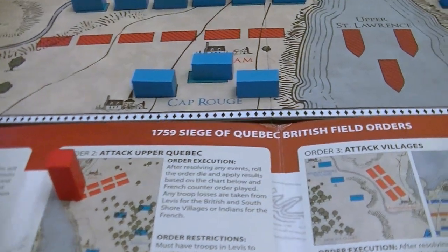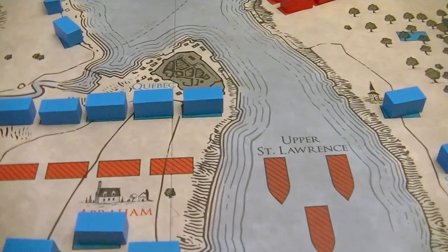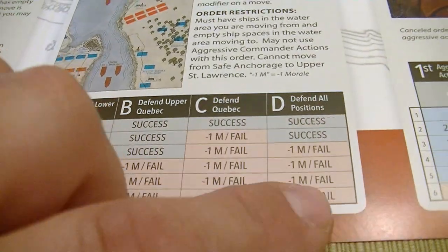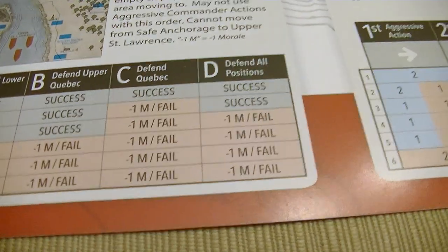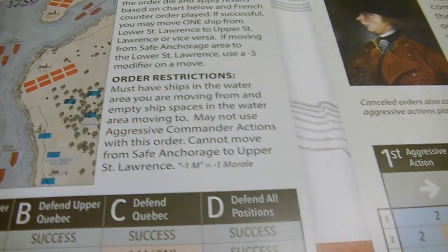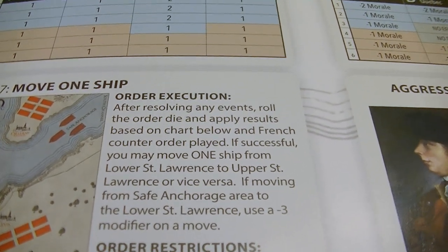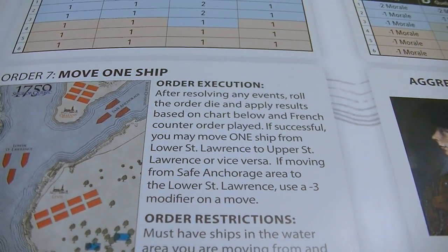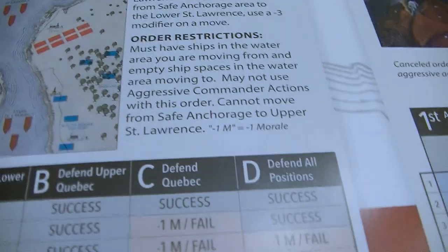Next round, I think we want to attempt to move a ship down into Upper St. Lawrence. We'll look at the risk — we potentially risk losing some morale here and need to hope for low rolls. We flip the card: Raid on British Batteries — if Bombard Quebec order is played, cancel order and remove one British troop marker from Levis. We did not Bombard Quebec, so they choose to defend Quebec. The only way we're successful is to roll a one. We rolled a six — minus one morale and we failed.